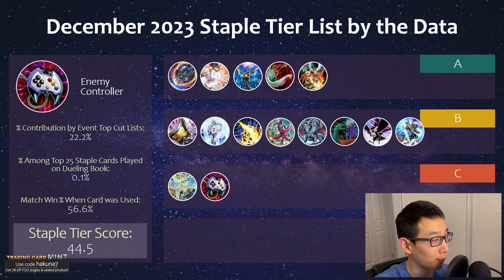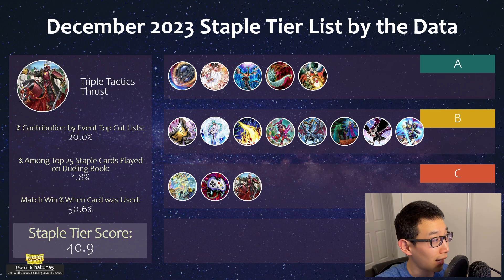We have Enemy Controller, which has also been pretty popular lately on Dueling Book, though not seeing that much play in paper. It can definitely be useful just by tributing off a monster — some decks might not be able to afford it, but in other cases it can really be useful. Especially if you're facing against Makanko, you get to tribute off that Acid Golem, which is always nice, and you can actually start playing.